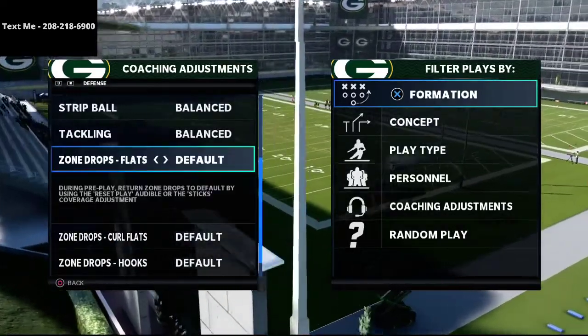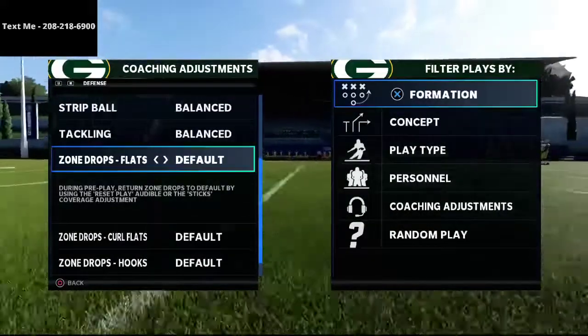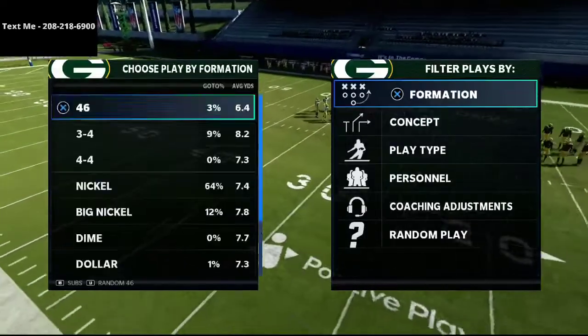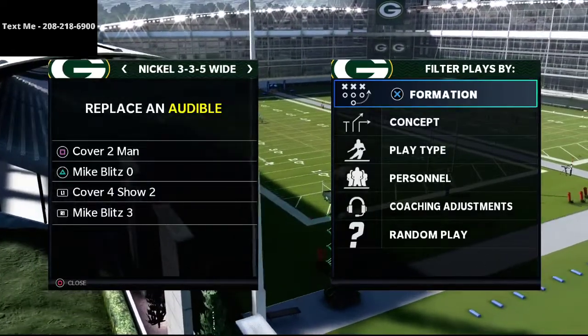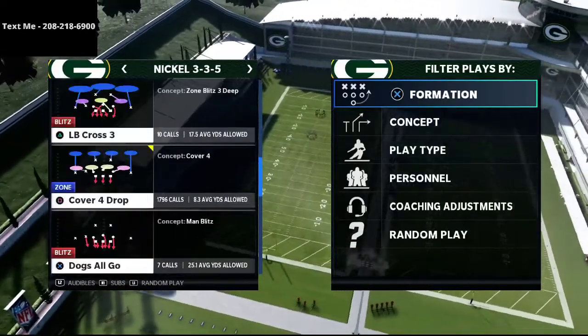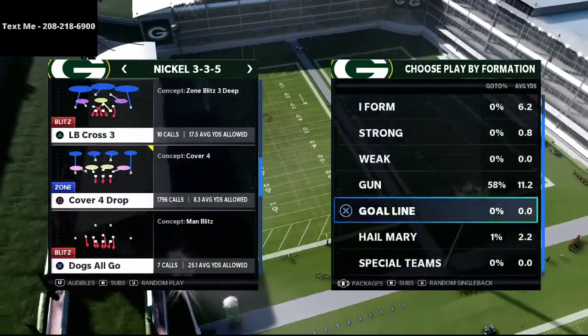We're going to go over match coverage. To run match coverage, you don't want zone drops on — though there are certain exceptions. Personally, I like to turn those back to default. We're going to run a quarters-style defense but out of Mike Blitz 3, and I'll talk about why in just a moment. We have both plays in our audibles.